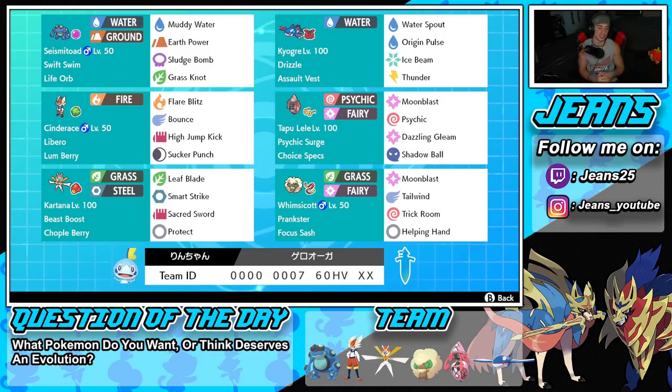Next to Cinderace is Choice Specs Tapu Lele with Surge Control ability. It's got Moonblast, Psychic, Dazzling Gleam, and Shadow Ball. This thing hits hard and is pretty quick, so can't wait to get it into battles, do some big damage and pick up some KOs.